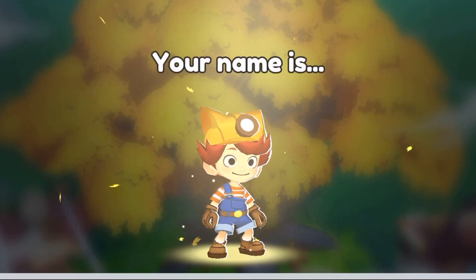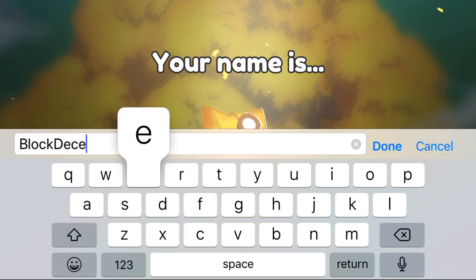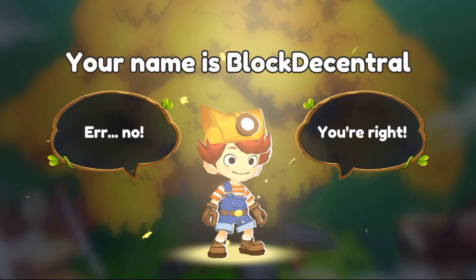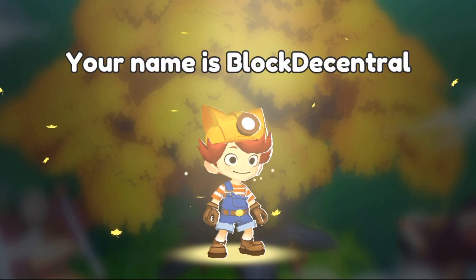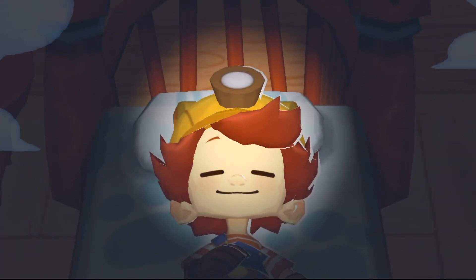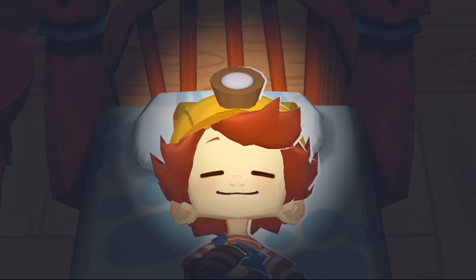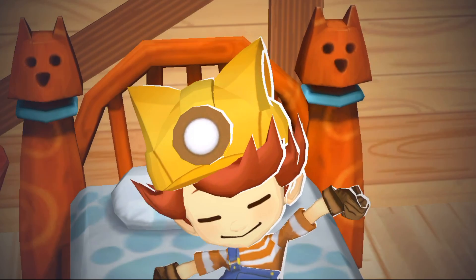So this is the tutorial — I'm starting up my character, that is me. This is a fun little mining mobile game where you go out and send your character to different parts of the land to try to mine gold. Here is the world, and here's my character, Block Decentral, that I created. As soon as he wakes up, I'll go and start checking out this world around me.